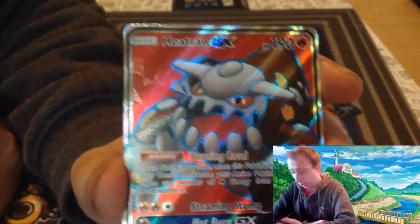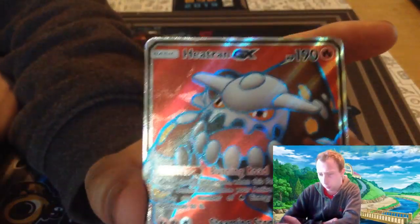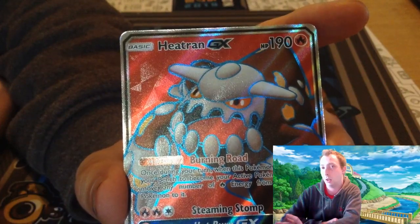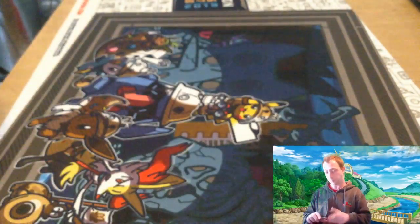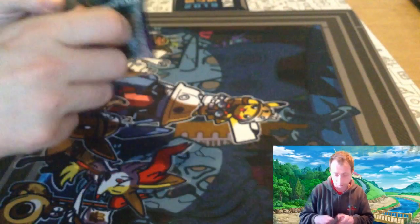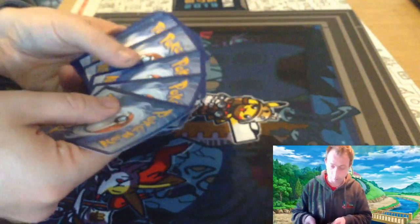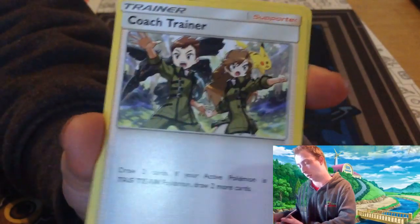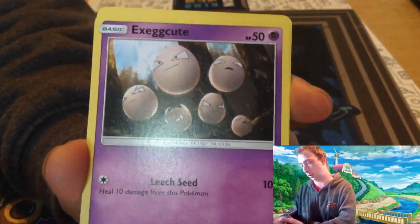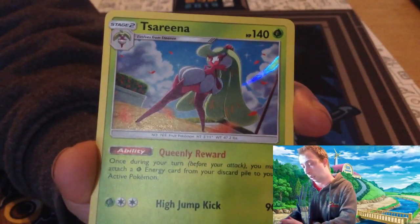I'm going to be trying that — I do like Heatran GX. Its ability is brilliant, especially when you're hitting a Tag Team you can move the energies. I'm also finding other cards are very useful in the Reshizard matchup like Cramorant maybe. Let's see if we can get the Rainbow Rare Mew 2 though. It's a white code... Electric Energy, Ditto, Heracross, Coach Trainer, Murkrow, Exeggutor, Joltik — sorry — Ralts, Grimer. Slaking Reverse and Victini. That's our record.